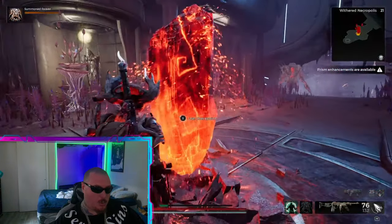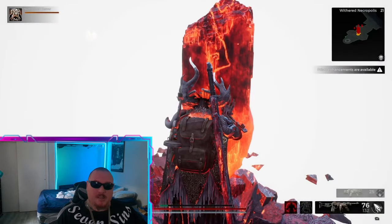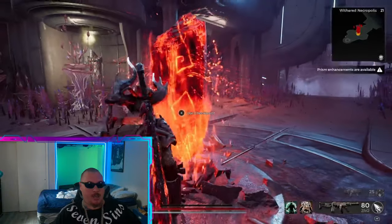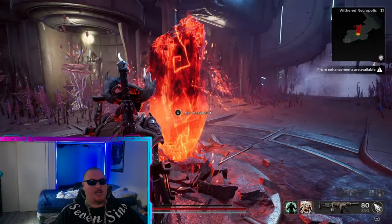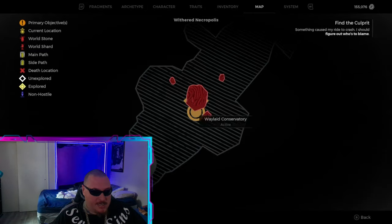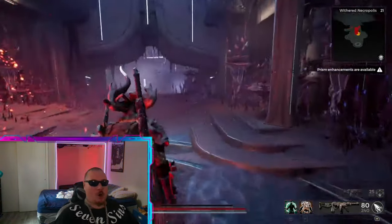What's up guys, it's your boy Rogue coming at you with another video — except this one is back to Remnant 2. I didn't even notice the new DLC came out, so I just got it and we're getting into it. I'm going to show you here how to get the new nano-plated armor. It's very easy. You're going to spawn in here at the first world stone when you get to the Withered Necropolis, just before the Gardener.